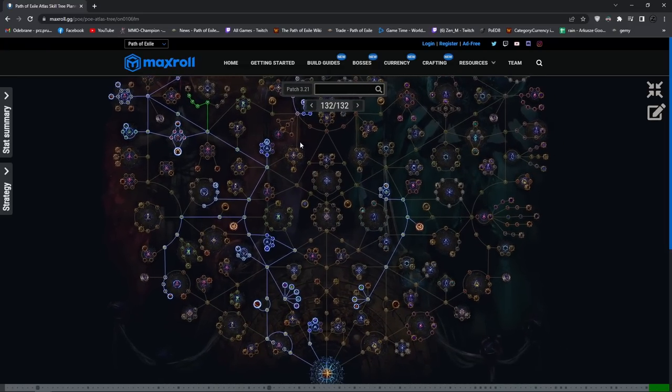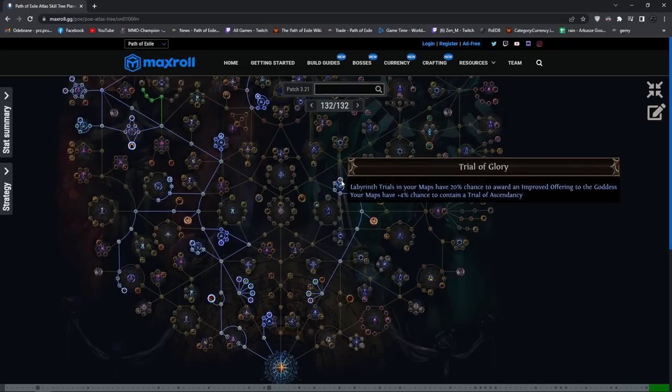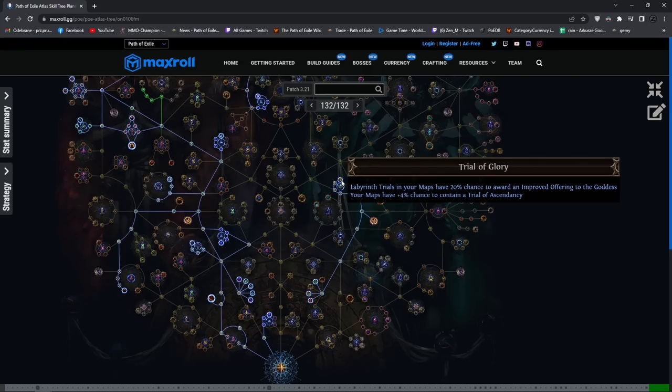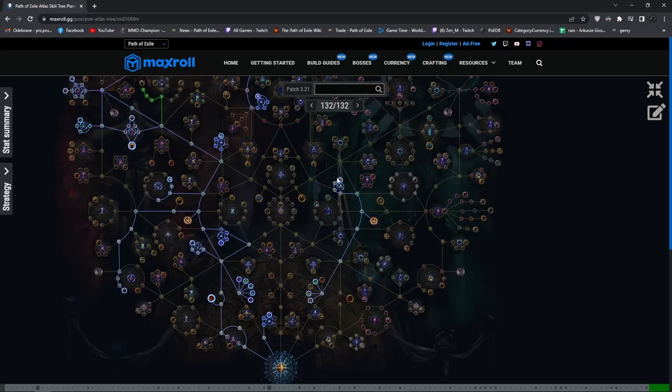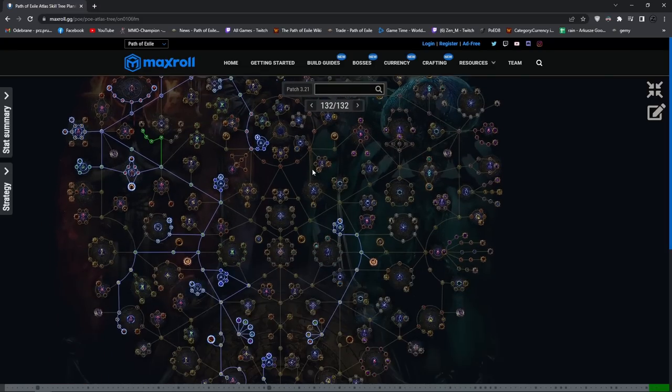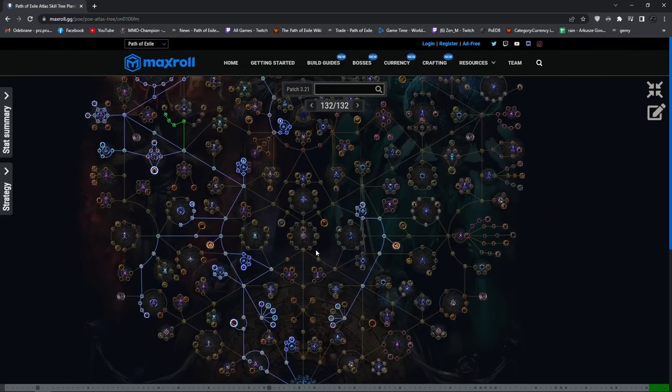The last big difference is I went for trial of glory, so when you encounter a trial it has a chance to be an improved trial — you can identify it by the very bright yellow portal. When you find that one you do it and have a chance for a gift of the goddess, which goes for 1.5 divine. You have roughly a 1-in-3 chance to drop it, which is quite a lot of profit. We can't encounter trials in white maps because you have to be at least in yellow maps. I also didn't go for singular focus because I wanted to drop every single map type, and with singular focus you can't really drop guardian maps.